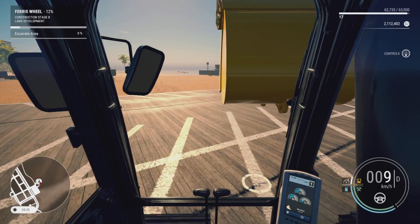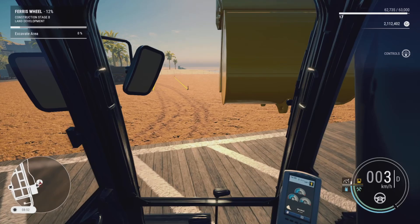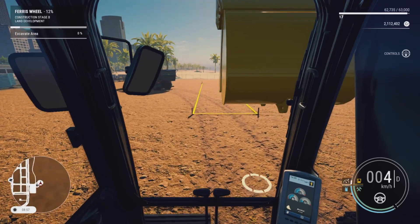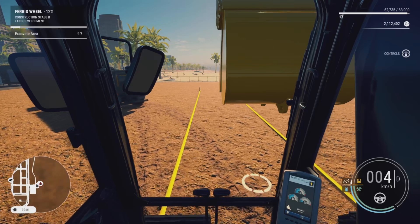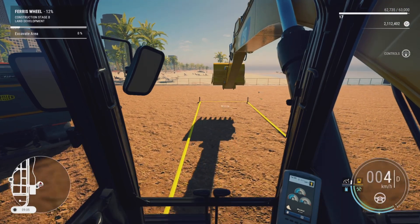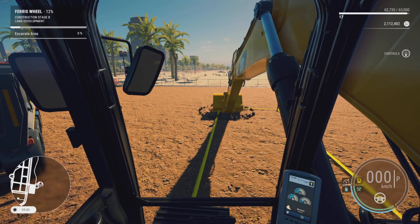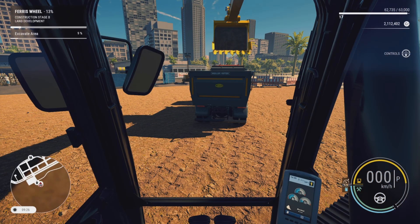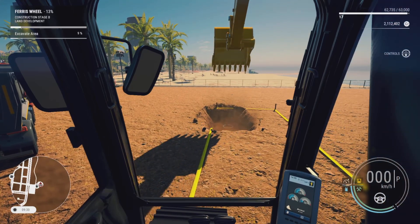We'll start at the far end of the pit and dig back towards the wall. Not sure how deep we've got to dig, but it looks like footings for the Ferris wheel. We'll line up down the center of the job using our big excavator for a longer reach. We'll stop roughly level with the truck, reach out as far as we can — as long as we can reach past the end of the yellow line we can start digging. We'll drop the bucket in and dig one complete bucket load out, then dump it in the truck.